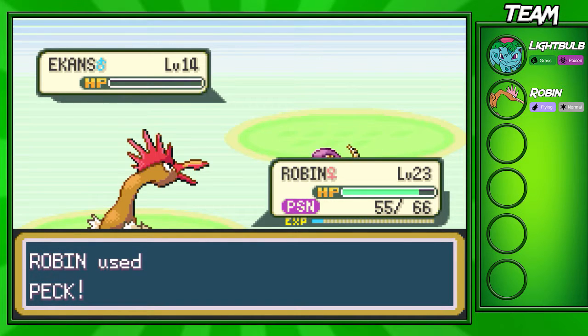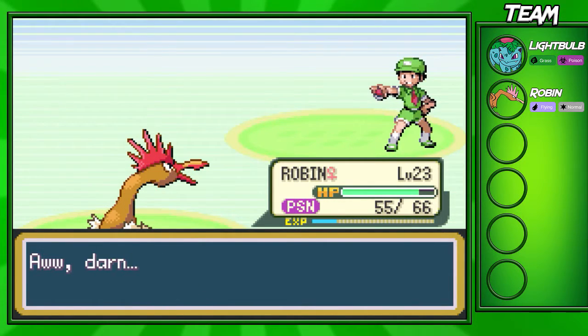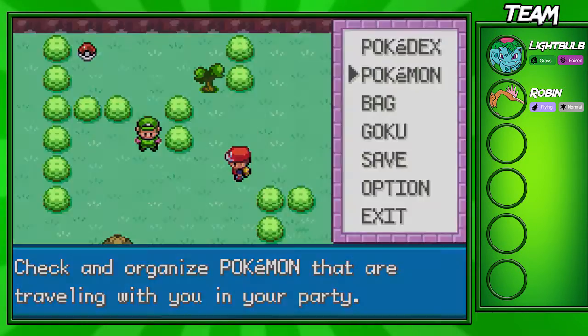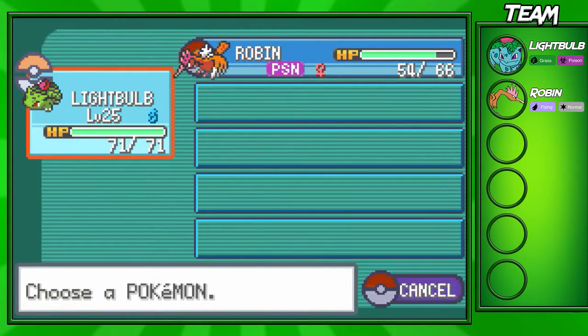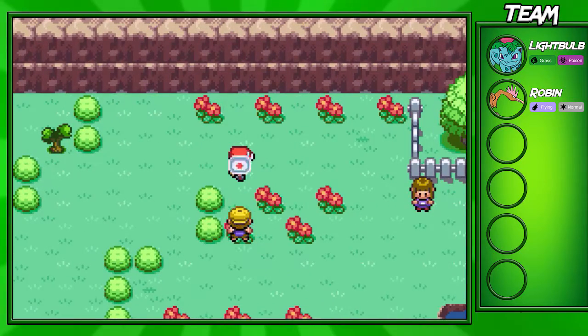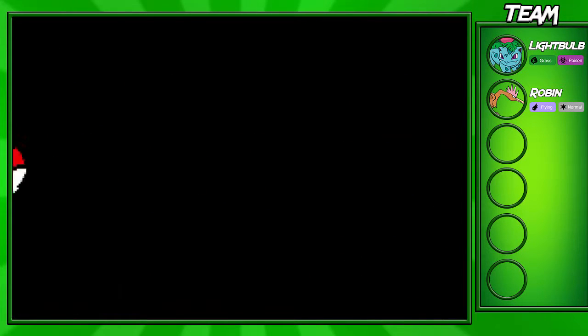I don't even have an Antidote, so we'll have to deal with the annoying poison. If you guys were wondering why I had to heal my Pokémon right after I got poisoned — my Robin was also going to die. But Robin has high enough health not to die from poison at this point, so we don't have to worry about that.